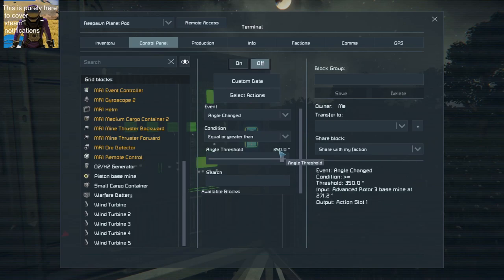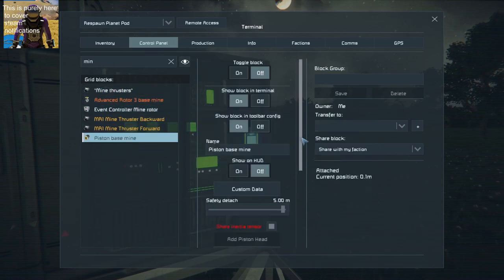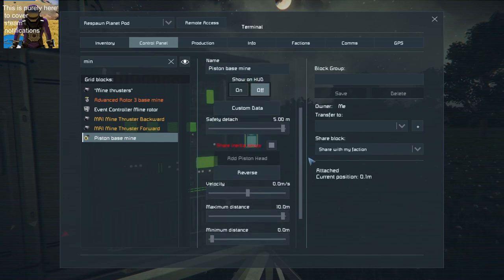What the second event controller does is: if the degrees is higher than 350, it will push the mining piston — it will start the mining piston, which is off — and for those 10 degrees it's going to be on.